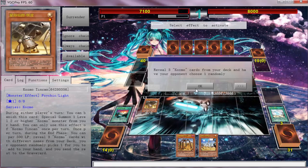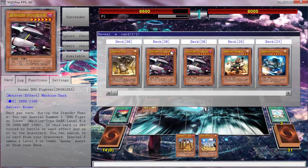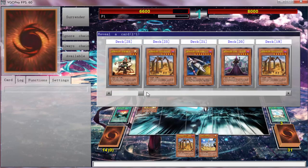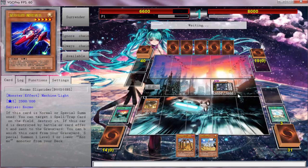We're going to pay the Tin Can 500. We're going to reveal three different ones — Space Shadow is cool since it doesn't mind being in the graveyard, Forerunner, and then we can try to get Slip Rider because it's at three and it's a good card to have as a backup since you can do a bunch of things with it.